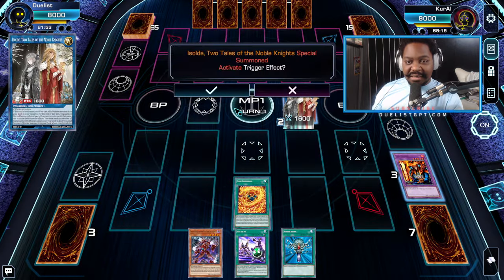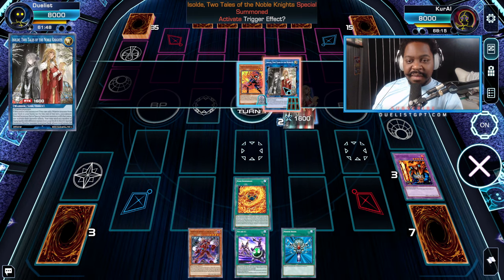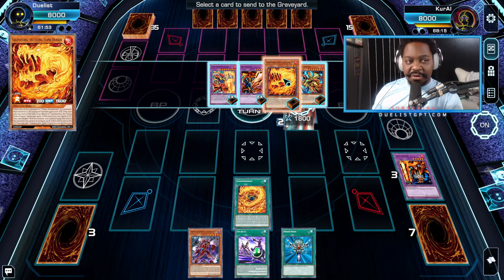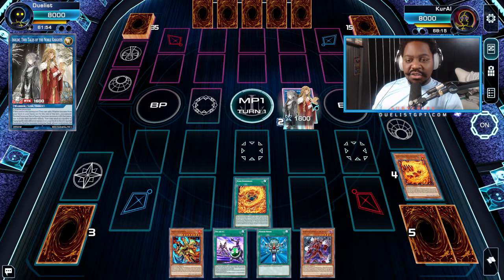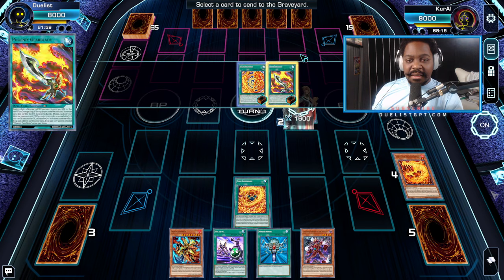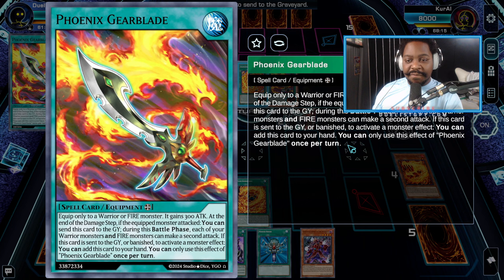Now that we've linked into Isolde, we're going to resolve the effects of Isolde and Fighting Flame Swordsman in a chain block — Isolde, then Fighting Flame Swordsman. We're going to send Salamandra to the graveyard and add the Mirage Swordsman to our hand. We're not going to activate Salamandra's effect at this time. We're going to activate Isolde's effect and send the Phoenix Gear Blade to the grave.